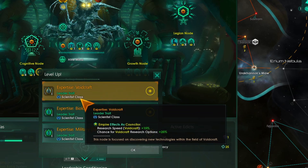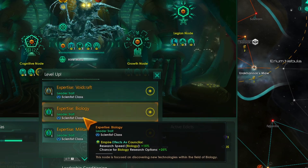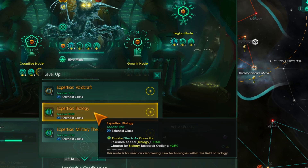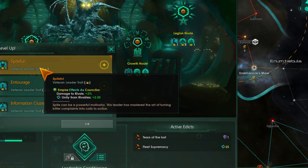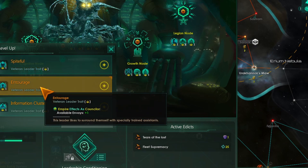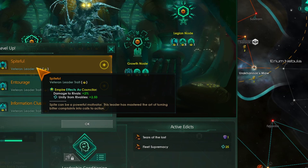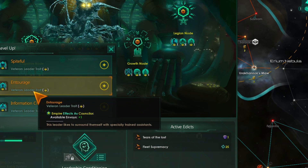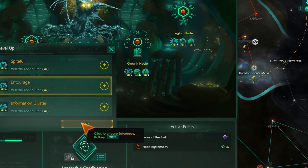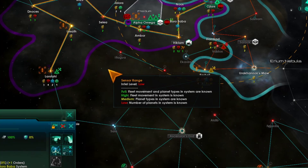I don't particularly like any of these. I think this one would be the most useful. Survivals, envoys, code breaking — let's go with envoys. And continue.